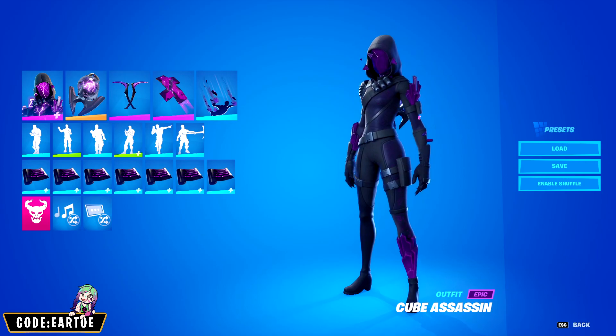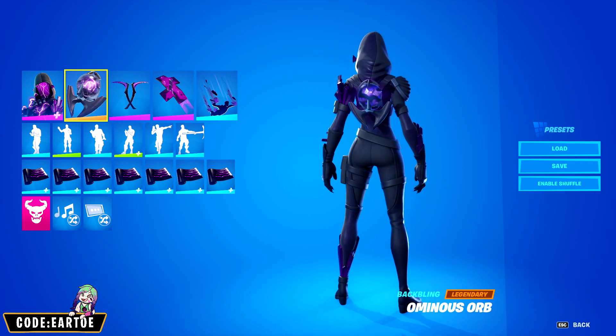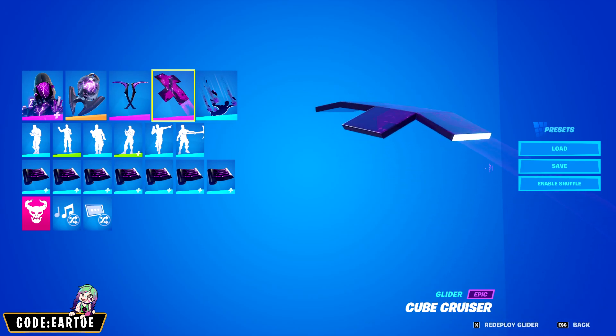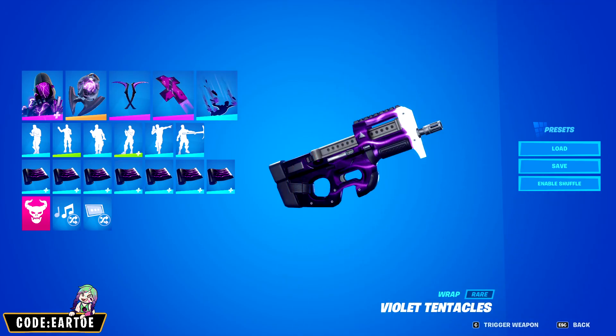Next, we have another combo for the Cube Assassin. For the back bling, Ominous Orb. For the pickaxe, Dread Strikers. For the glider, Cube Cruiser. For the contrail, Dark Feathers. And for the wrap, Violet Tentacles.